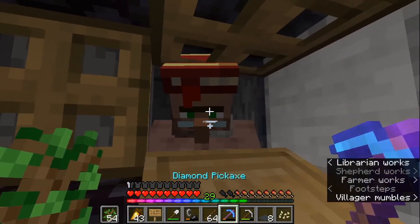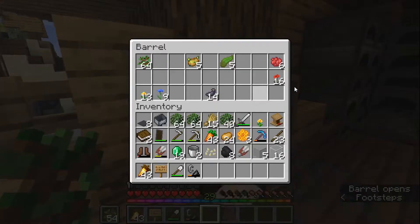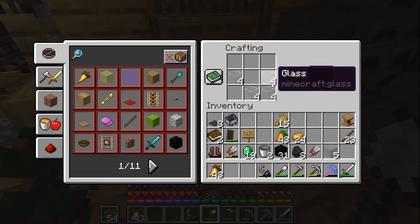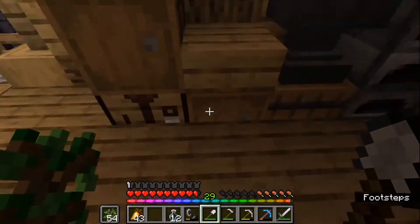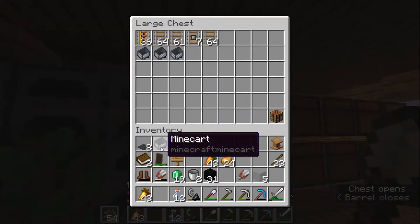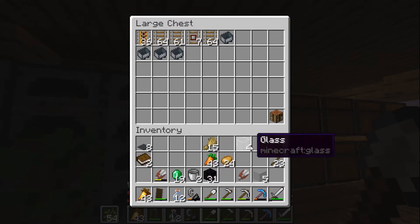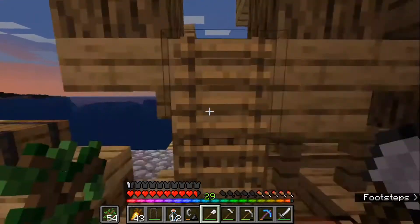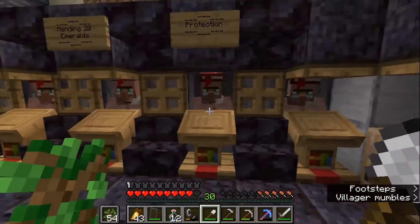I'm also so close to 30 levels - please don't die before then! Let's also make some bottles so I can get some honey when it comes. Let me clear out my inventory because I have not had a clear inventory for ages. Put the stuff away, get rid of the leather boots, get rid of some signs, keep the glass for the iron farm. Boom - we just hit 30 levels, that is incredible!